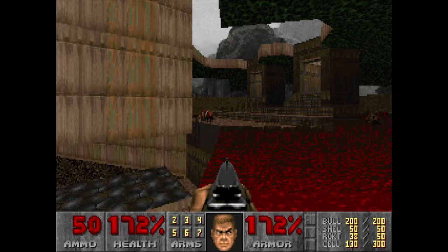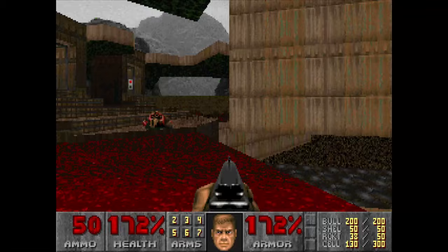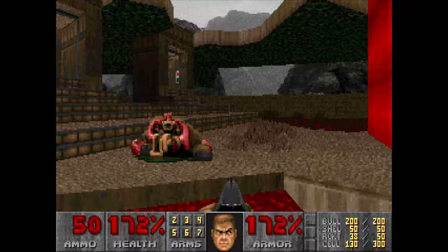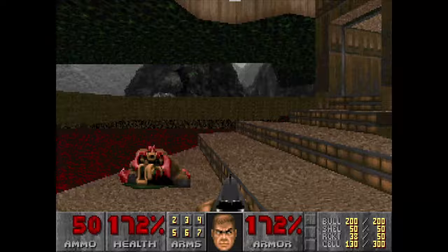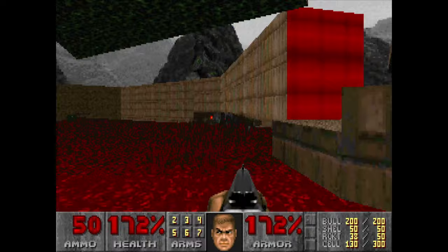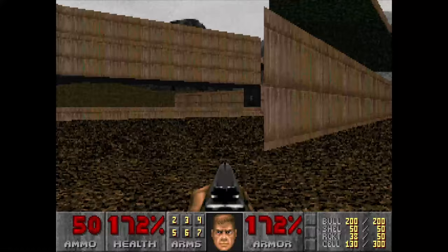I don't know if you noticed it, but the side texture of the elevator was unpacked for some reason. I should mention that this little hidden switch here didn't exist originally — it was put into the map in the 666 update. Before that, the only way you could go down was by performing a drop jump from up here, which I couldn't do right now, but yeah, that was the only way.